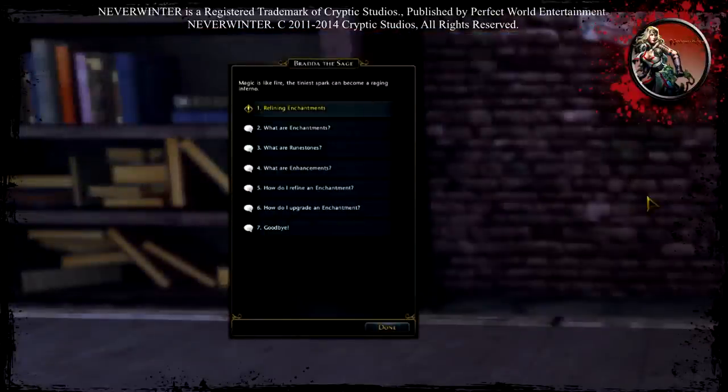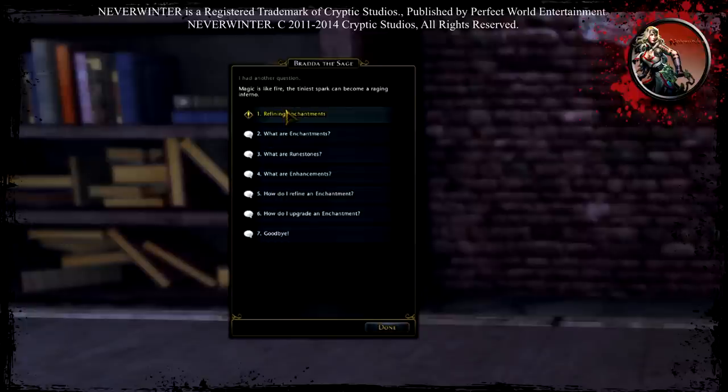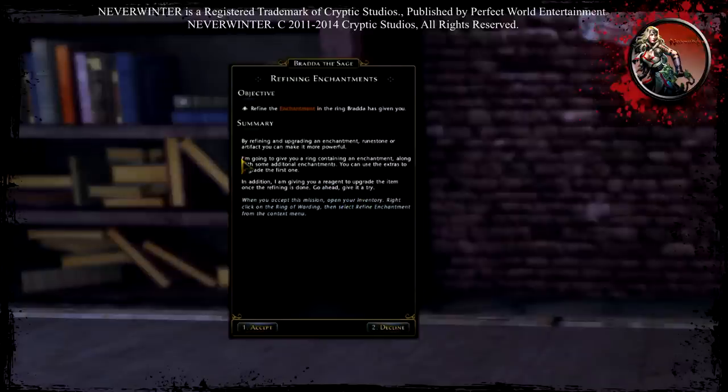Then you talk to her again and she says 'Magic is like fire — the tiniest spark can become a raging flame.' You have a bunch of options: what are enchantments, what are runestones, how do I refine, how do I upgrade enchantment — reading these gives you a lot of information. The quest summary says: upgrading an enchantment, runestone, or artifact makes it more powerful; she's giving you a ring with an enchantment and some additional enchantments to upgrade it, plus a reagent.